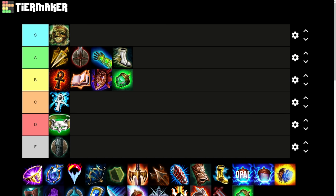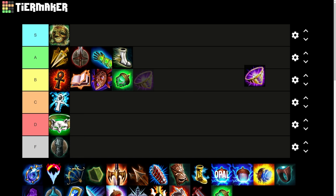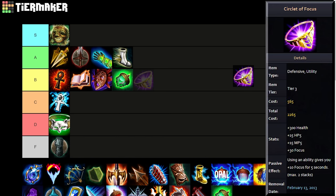Circlet of Focus — this item came with a mechanic called Focus that increased your CC durations. For every 10 Focus you had, your CCs lasted 10% longer, with 50 Focus as the maximum, similar to flat pen. At maximum Focus all your CCs would last 50% longer. This mechanic was incredibly unfun — no one wants to be hit by Ymir's freeze and be frozen for four seconds because all tanks were just building maximum Focus. Beads was on a lower cooldown back then, but still this mechanic was absolutely broken. This item in particular came with 300 health, 15 of each regen, 30 Focus, and using an ability gave you 10 Focus for 5 seconds, max two stacks — so you could get maximum Focus from this one item.